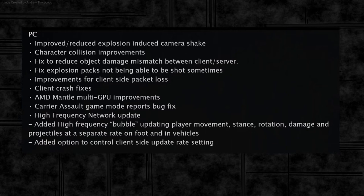So it looks like I'm going to have to go back and test Mantle again to see how good it is now. There's also a bug fix for the carrier assault game mode reports — that's different from the carrier assault bug fix on consoles, which we'll look at later. This one seems to be for the reports page you get when you've finished a round.